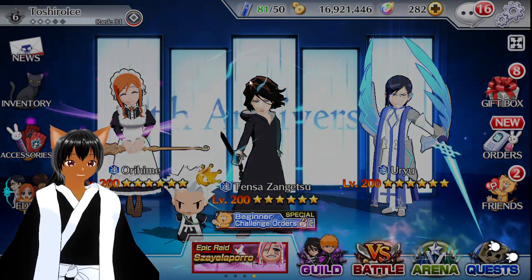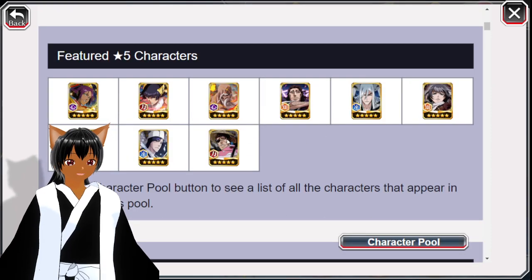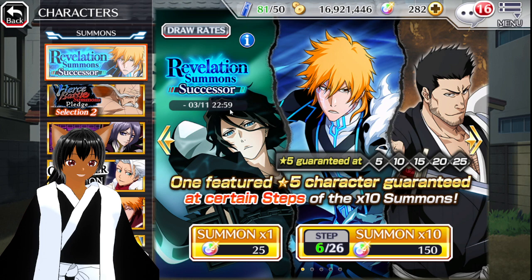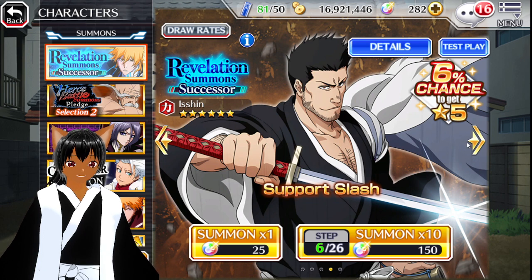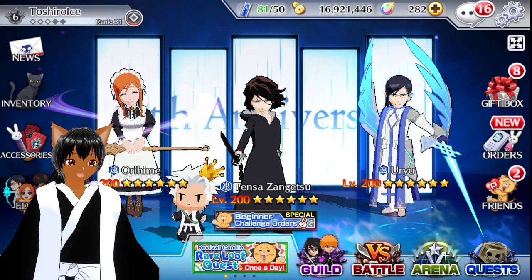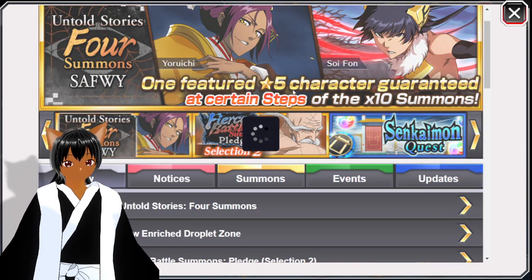So should you summon on this banner? If you really want these characters or they're brand new for you, go for it — especially right now because the Revelations banner is still going to be up. For brand new players you've got a chance at three really OP characters in Tensa Zangetsu Ichigo and Ishime from that banner, and then from this one Yorichi is the best, Soy Fun after that, and then Kenpachi or Yama.